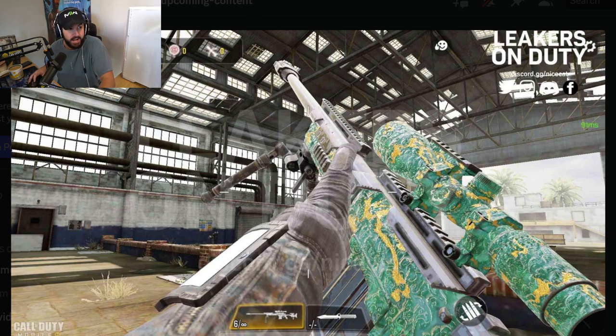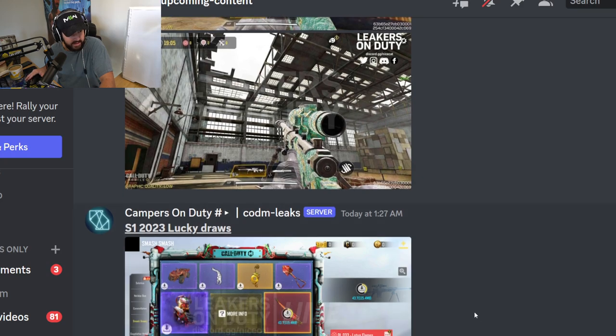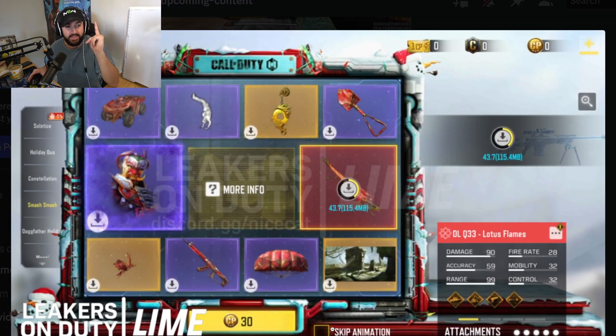I think they've done a phenomenal job with the seasonal camos recently, so props to them on that. I think it looks like a W and I will definitely be grinding for it. One thing that I am definitely excited about is the addition of the Mythic DLQ. I think this is one that people have been waiting on for a long time because the DLQ is, I would say, the most popular sniper in the game, and people love to watch snipers. So the fact that we're getting a Mythic DLQ is a W.